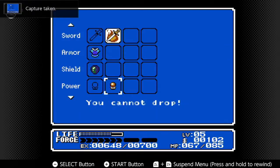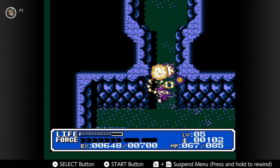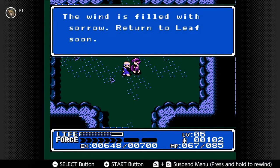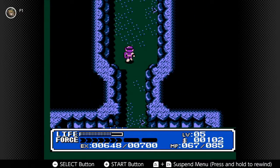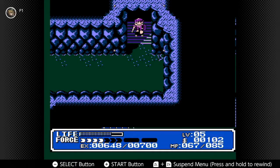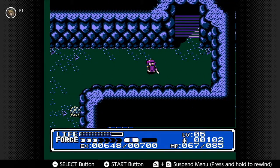Took a screenshot by accident. 'The wind is filled with sorrow — return to Leaf soon.' So we have kind of a shortcut that takes us back to Zebu's cave, however you want to say his name.